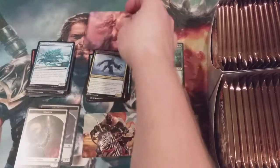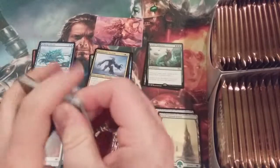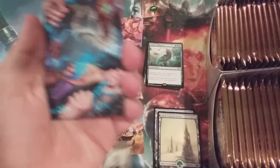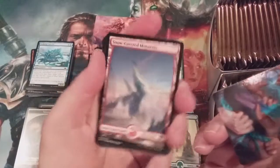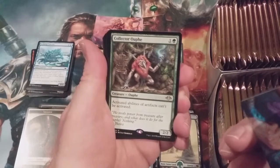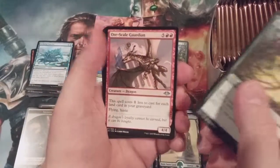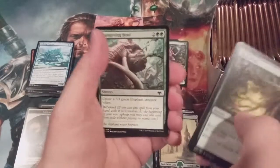I'm not kidding, that Serra is going to have its own spot. Modern Horizons bird token. Snow-covered mountain with a collector number. The rare for this pack: activated abilities of artifacts cannot be activated. We also got Regrowth, a guardian, and our first Talisman — the Talisman of Creativity.